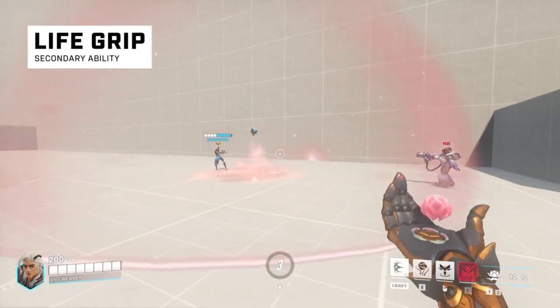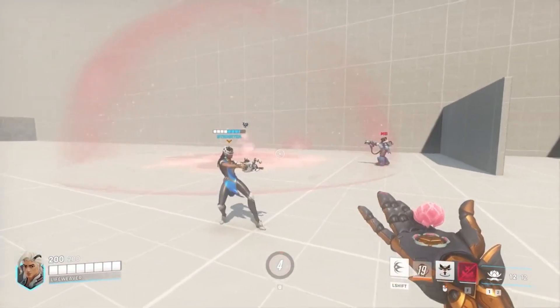Life Grip envelops the targeted ally in a protective shield of Bio-Lite before pulling them to the cast position.